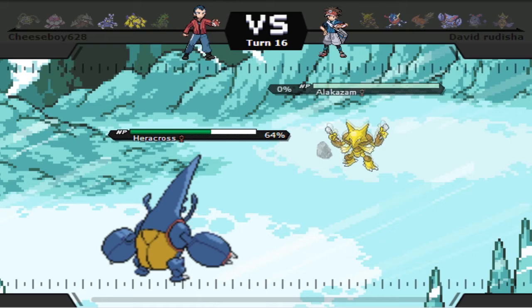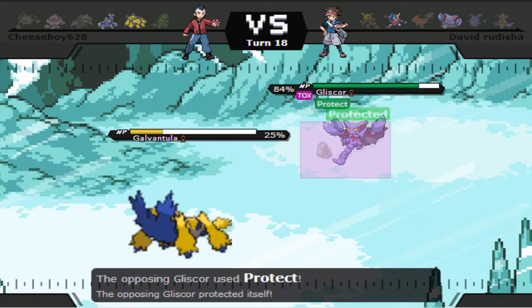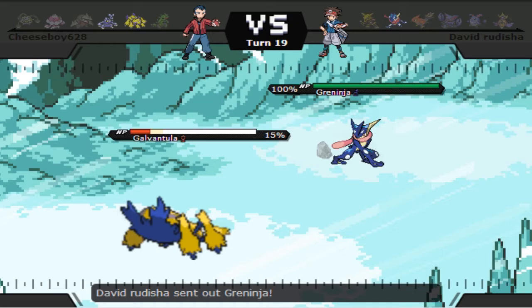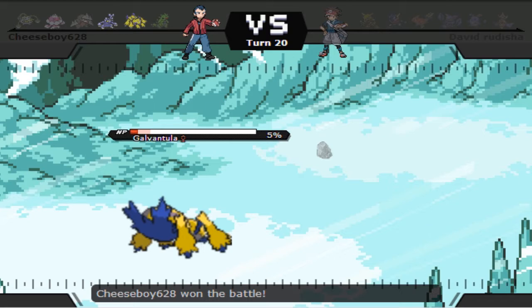Gliscor is in, and I'm actually going to switch right to Galvantula, predicting the Protect. Definitely an extremely risky play, but I basically needed it so I could get a free switch in for Galvantula. I go for Bug Buzz on the first turn as he goes for Protect, and then go for HP Ice the next turn, taking him out — and that just seals me the game, because otherwise I would have had a ton of trouble. Thankfully, that is not the case. I can easily take out Greninja since he's at minus one speed with Bug Buzz, and that will be a pretty narrow 2-0 victory. I hope you all enjoyed!